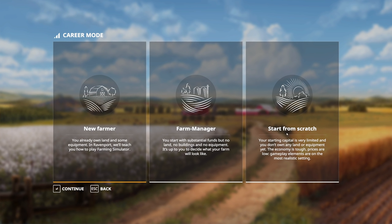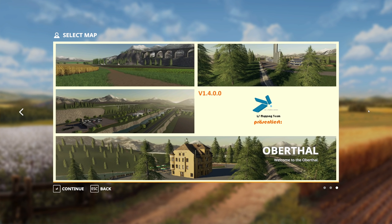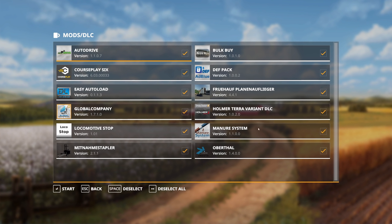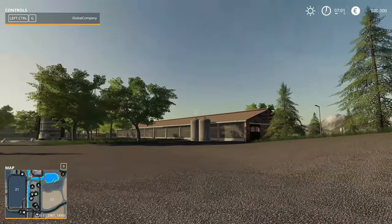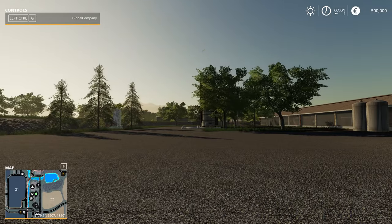We're gonna do the start a little bit differently — we're still starting from scratch, however the map we're choosing is Obertal, and this map is just incredible. There's so much to do. I cannot even summarize it; let's just dive in and see what happens. These are the mods we have installed so you can have a quick look. Some are a necessity for the map and others are just to automate everything. Here we are in Obertal — this is gonna be so great.